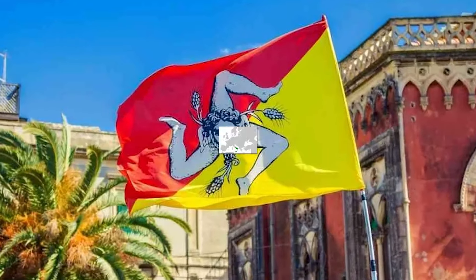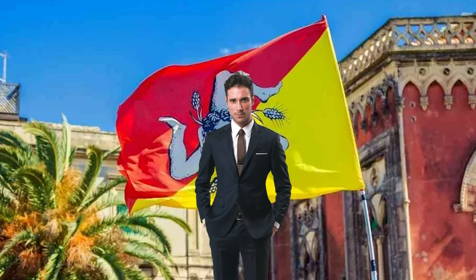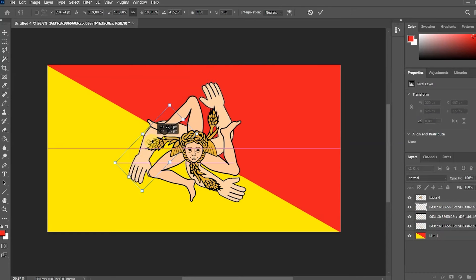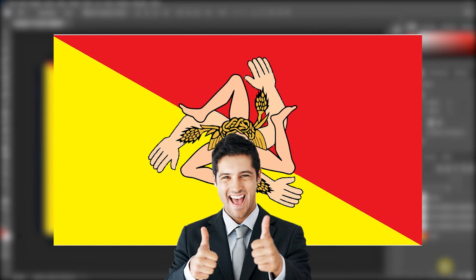The flag of Sicily. I think it's historical. Imagine that you met him on the street. How do you shake his hand? He has no arms. I'll add a few. Maybe I overdid it a little, but it looks very harmonious.